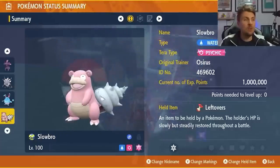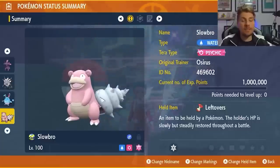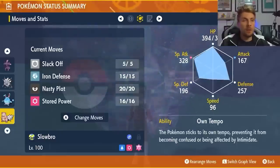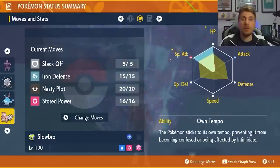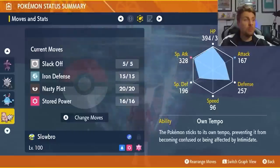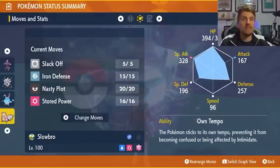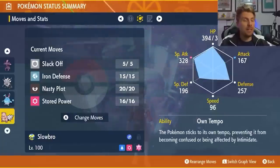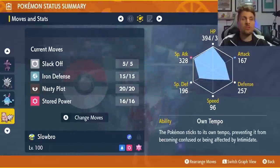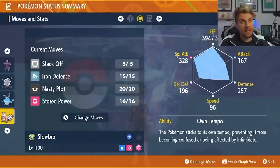The last option is Slowbro, which is another great all-rounder for these raids with the Psychic Terrortyping, Leftovers as the item, and the moveset of Slack Off, Iron Defense, Nasty Plot and Stored Power. The ability doesn't matter for this raid; use a Modest nature with an EV spread of 252 HP, 252 Special Attack, and the rest in Defense. Start the raid by using three Iron Defenses and then three Nasty Plots, then fire off Stored Powers until you beat the raid. You can Terastallize to boost your power, and since your stats won't get reset until late in the raid you're good to fire off as much damage as possible.